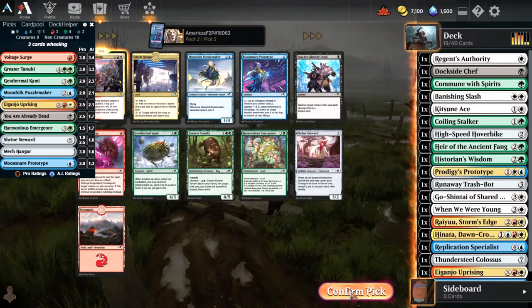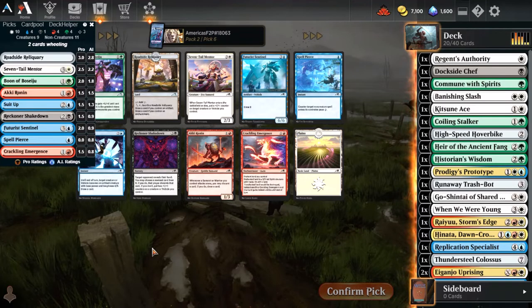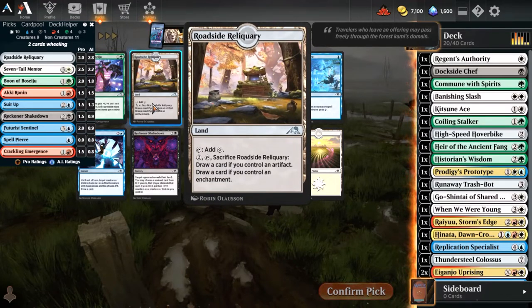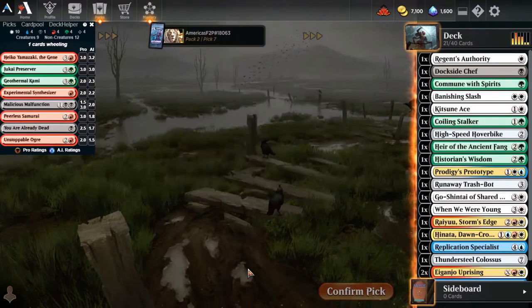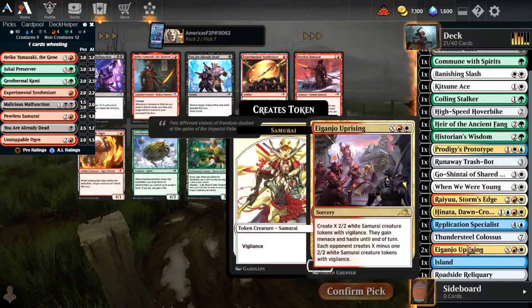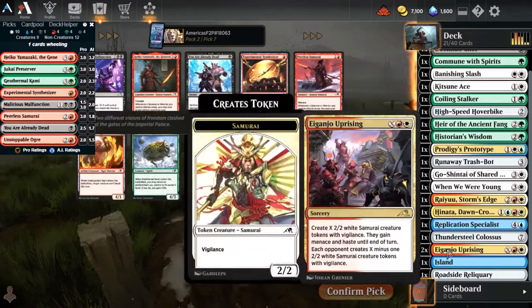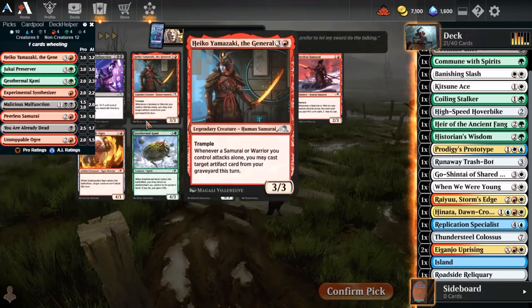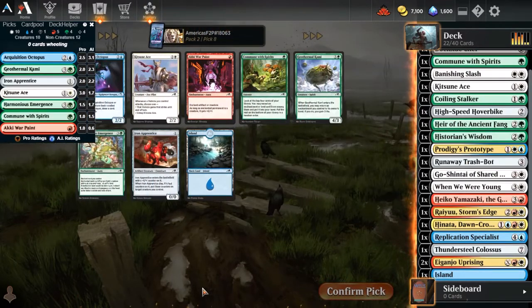Oh wow, look at that - another Uprising. That puts us at five rares - four picked at this point. Bosijo is very good, but Roadside Reliquary could be potentially really good in this deck, so I'm taking it. Heiko Yakazaki feels like the best card in the pack. Preserver also really good. I am very strong in red, but most of it is my red-white stuff I've got going on here. I think I take Yakazami. Sorry to my Asian following out there for horribly mispronouncing these cards. Acquisition Octopus just on value - we've got to do it.